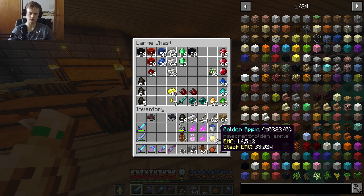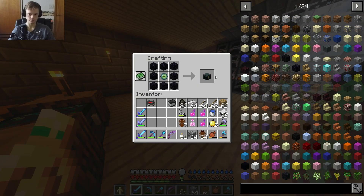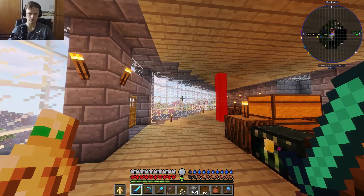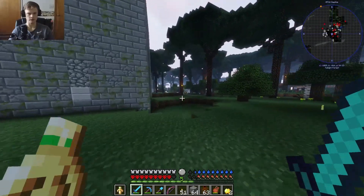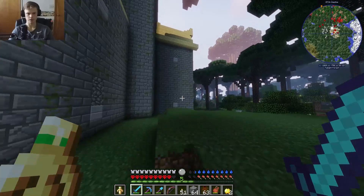We only have two golden apples. I mean, we can make more — these are just the regular ones. I have a compass — we can get rid of that. Last time I hit one of these walls, I almost got killed, so we're just going to find the entrance in. I think that's what you've got to do.